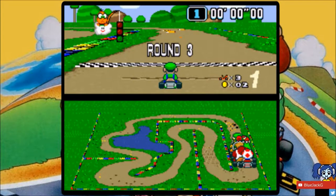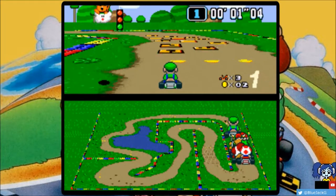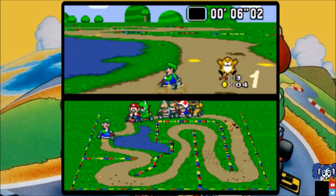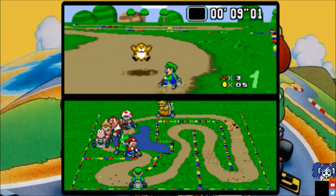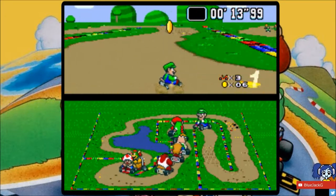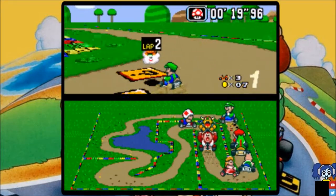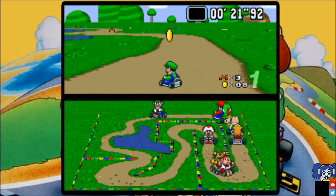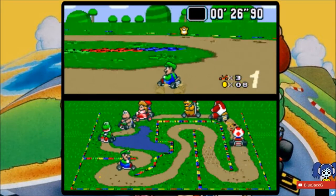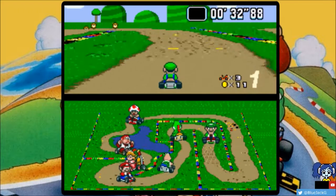Here's another Donut Plains — Donut Plains 2, I think. It has Monty Moles everywhere. Right from the start there's a tricky part where you can fall in the water or take a Monty Mole to the face, which is not really that great. This course is actually straightforward — there's nothing much going on aside from that problem at the beginning. There's a lot of turns, a lot of really tight turns, but it's manageable.